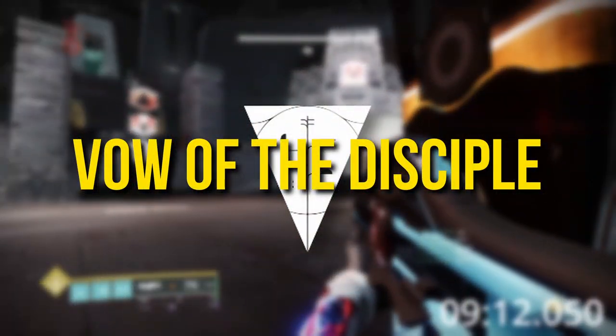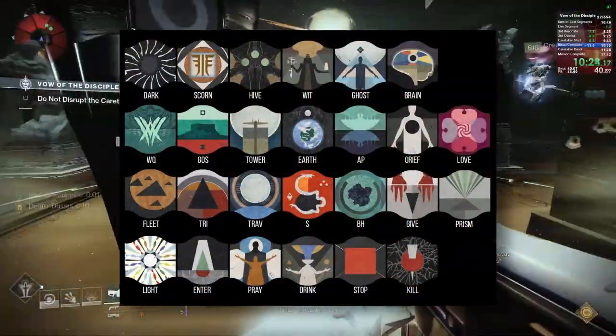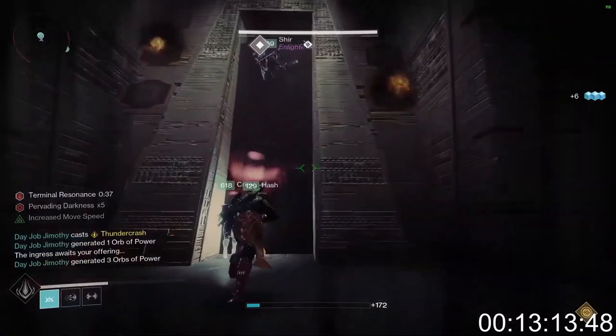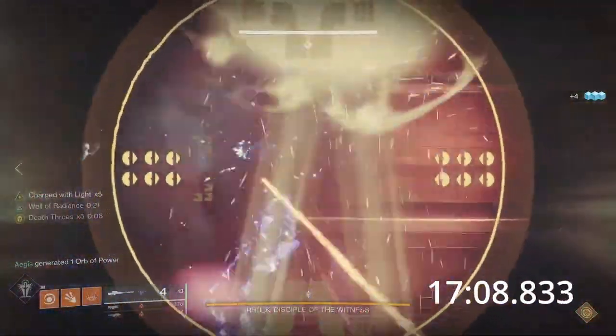Vow of the Disciple is one of Destiny's most complex raids to date, with 26 unique symbols used extensively throughout all four encounters. Although it suffers from a notoriously long entrance section, every section of the raid rewards teams handily for well-crafted strategy and quick communication, making it one of the most interesting raids to speed on.